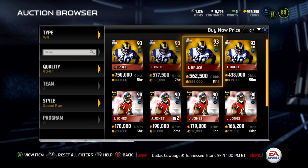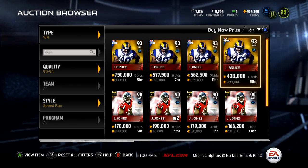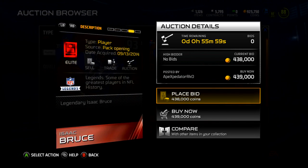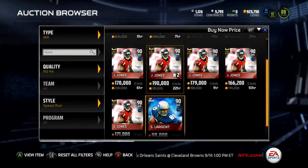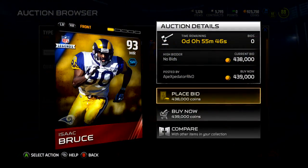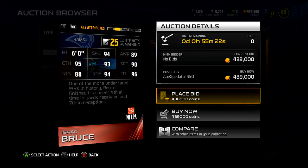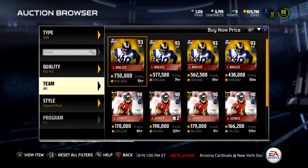The cheapest Isaac Bruce right now is 439k, which is actually pretty cheap — these were posted at 439 and it's still the lowest. That's still way too expensive for me to pay for one wide receiver. It's good that he's dropping though; maybe he'll get down to 200k, which is probably my max. He's not the tallest, doesn't have lightning speed, but 94 speed, 94 route running, 95 catching, and 96 catching in traffic are solid at this point in Madden. I'd pick him up at 200k, or definitely at 150k.